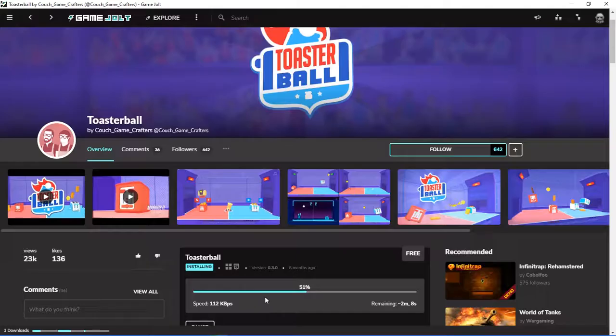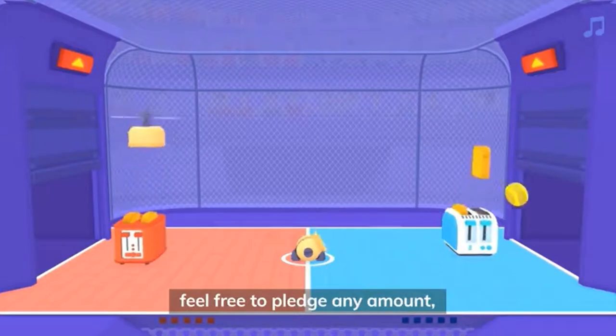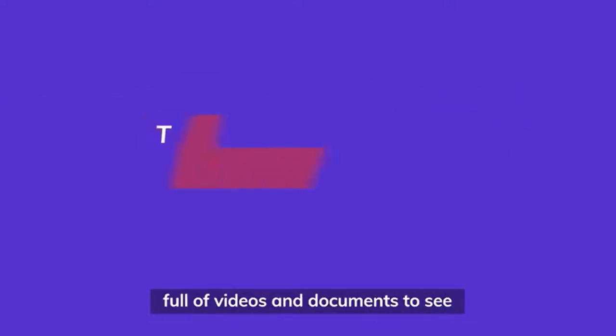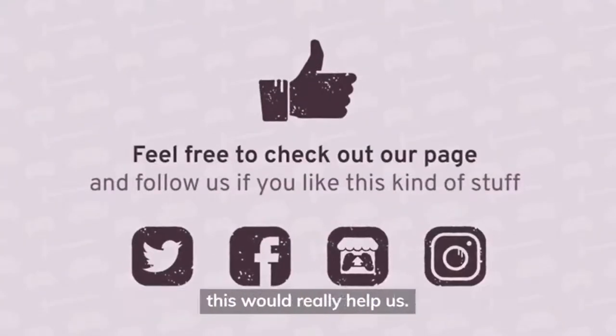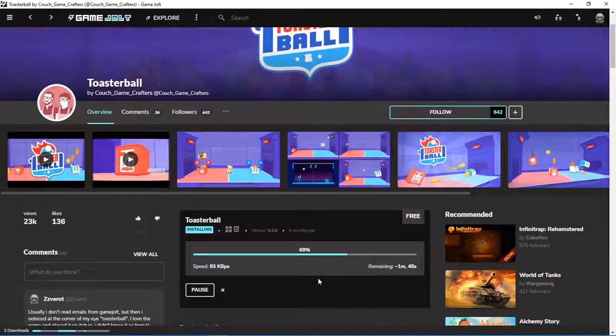I like all the little ad breaks they put in. How many more ads are there? What percentage is our game on? 51 athletes of Toasterball, calendar 2019. Oh, so all of that is actually real. Very interesting. We've got about another minute and a half to go, so I'll see you when that bar reaches zero.